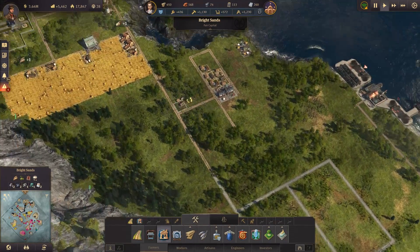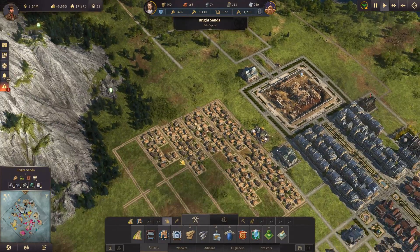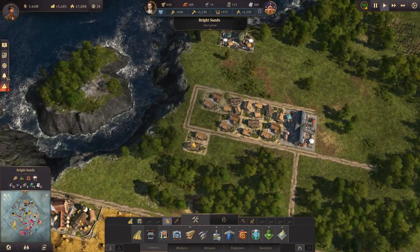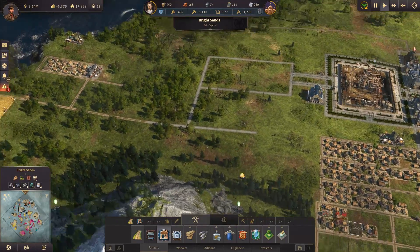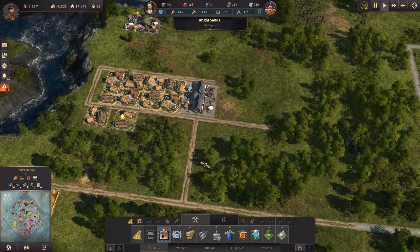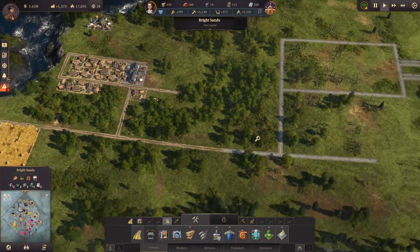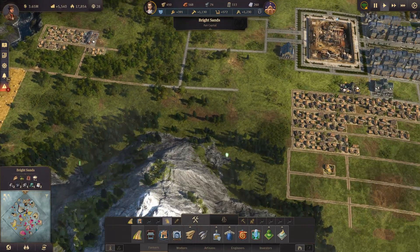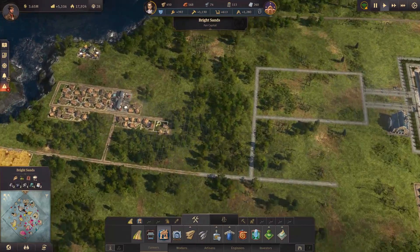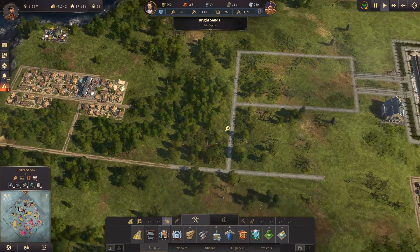Quite a few homes to fit in here — we should be able to fit most of them in. We can always put trees in at the end — we should have left some space for trees at the other neighborhood too so we can put down some nice little decorations. That looks really nice. I really like this so far, and I like that we kept some natural trees there as well.